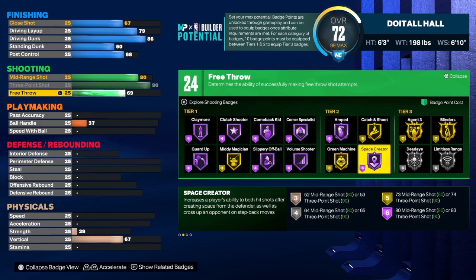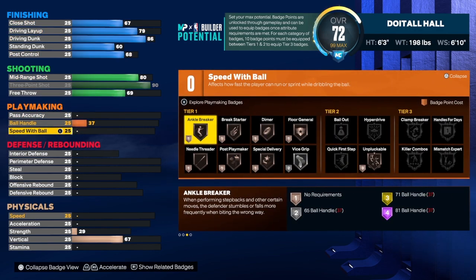Space creator is a badge I don't really use — it's for step backs, which isn't my playstyle. But with a 93 three-point shot it's something you should look into if you create this build.